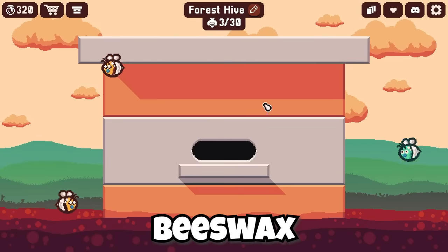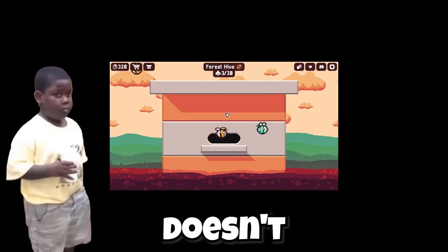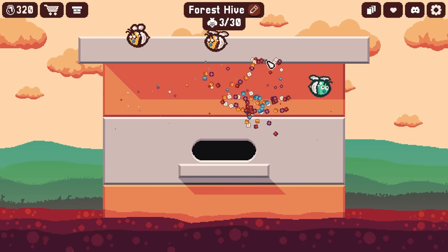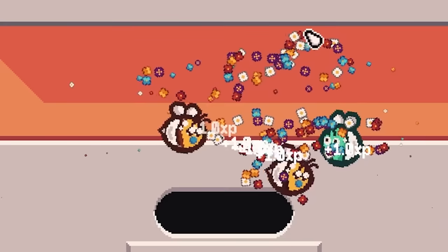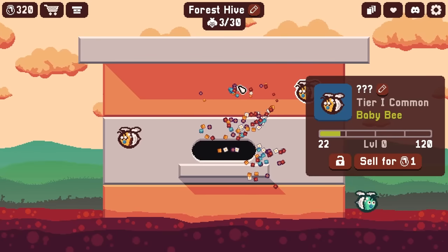I got put in charge of all these lovable little baby bees. By just holding my right click down I can summon up a little food pellet to feed them. If they were to eat enough, eventually they're gonna level up.